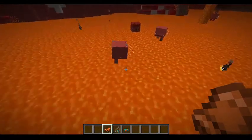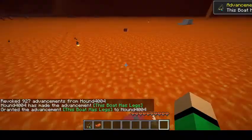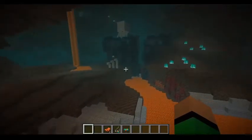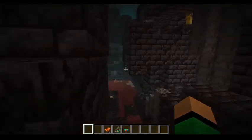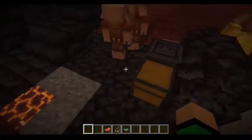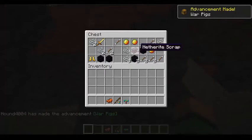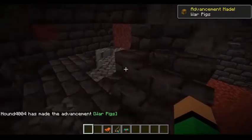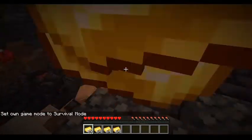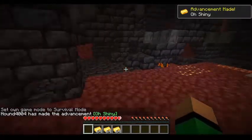There's an advancement for the Strider: put a saddle on them and ride with a warped fungus on a stick — This Boat Has Legs. Another advancement for when you go into a Bastion Remnant: Those Were the Days. When in a Bastion and you open a chest, you get War Pigs. Another advancement is when you distract an angry Piglin with gold — O Shiny. But why are the Piglins still running after me? Just take the gold!